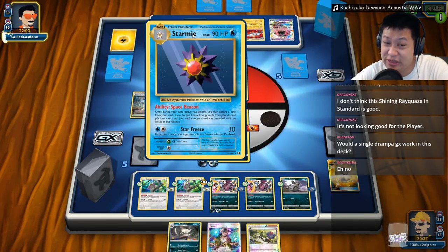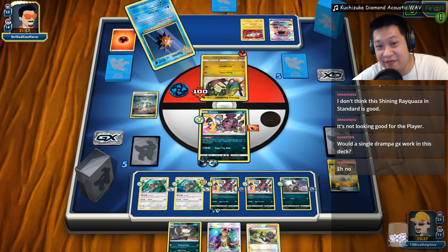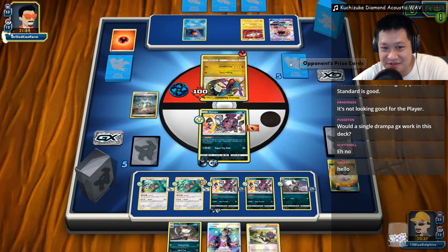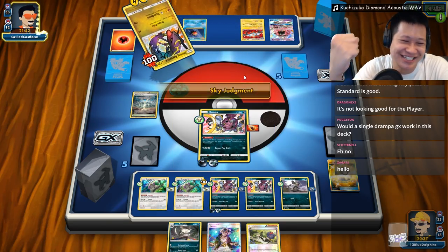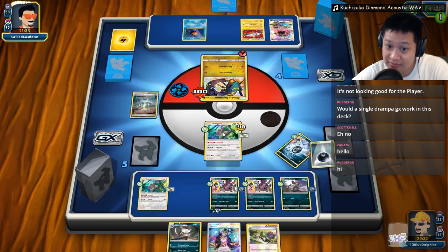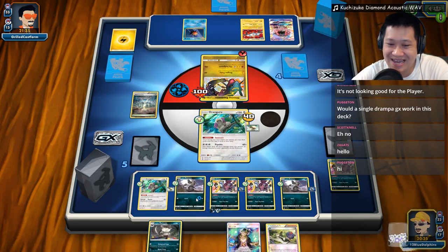Now that I have Guzma, I can try to break the combo by hitting Starmie. Space Beacon — throwing the Fire energy. The last card in his hand has to be an energy. He gets two Lightning energies, and after this he has nobody to fight with. One more — he does have it, congratulations. Now you're really stuck after this one. Do I finish this off, or do I deny the combo by not letting him have it? Without Starmie, he can't attack again. I'll ignore this — I'll Guzma Starmie out.